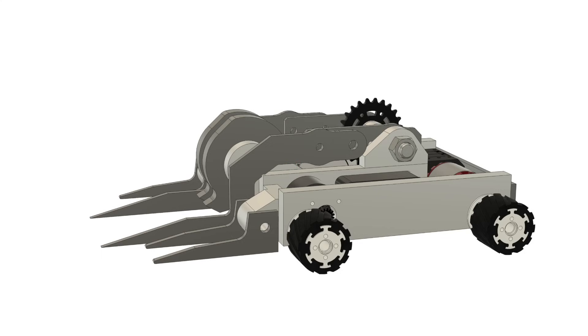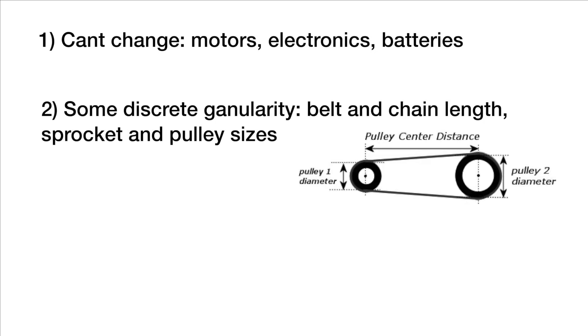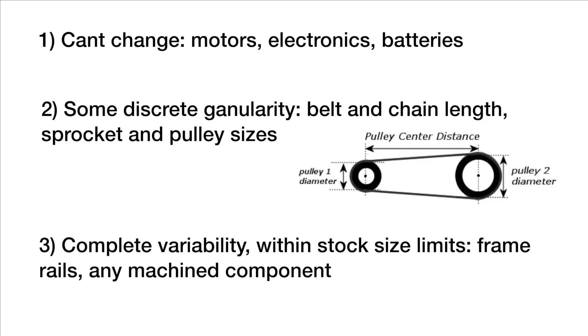There is a sort of hierarchy that I model parts in, from top to bottom. Some dimensions are set in stone, like the size of motors and electronics. Some are more lenient, like sprocket position - it can be any angle, but within some discrete multiple distance from each other to keep the chain tight. Others are almost completely variable, like frame rail shapes. 16mm thick and 80mm wide was as big as I can get for cheap, so for long parts, staying with that, anything went.